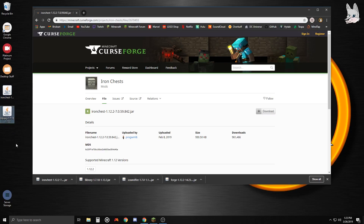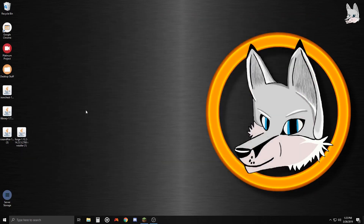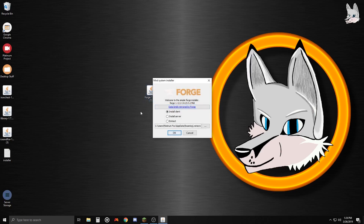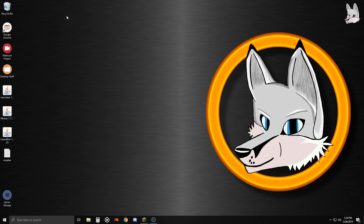Now drag all these files to your desktop. Forge may show a number if you've downloaded it previously - yours probably won't if it's your first time, but it doesn't really matter. To install Forge, double-click on the icon. If it doesn't look like a coffee cup and instead looks like an installer paper, you'll need to update your Java - I'll leave a link below. Make sure 'Install Client' is selected and click OK. That's it for Forge - you can recycle the installer after.